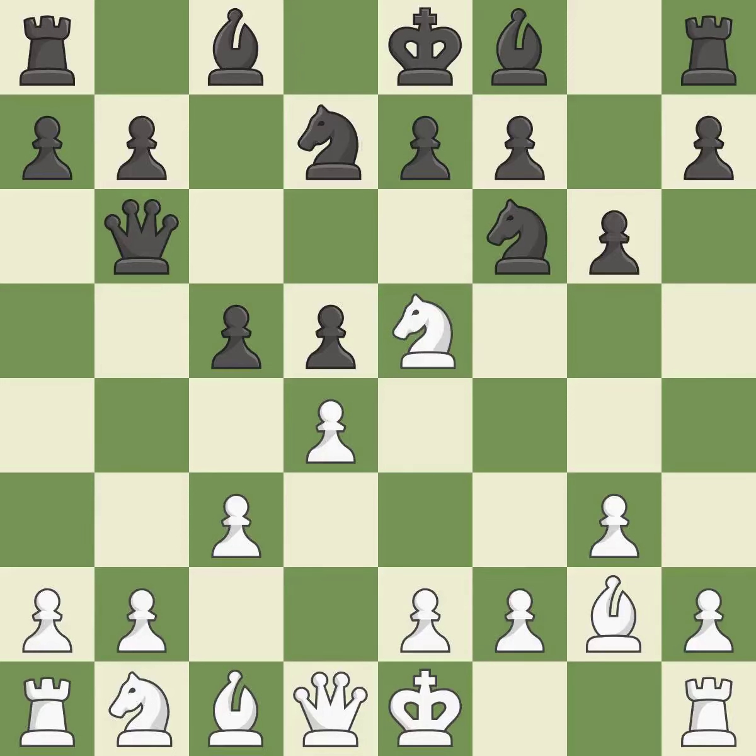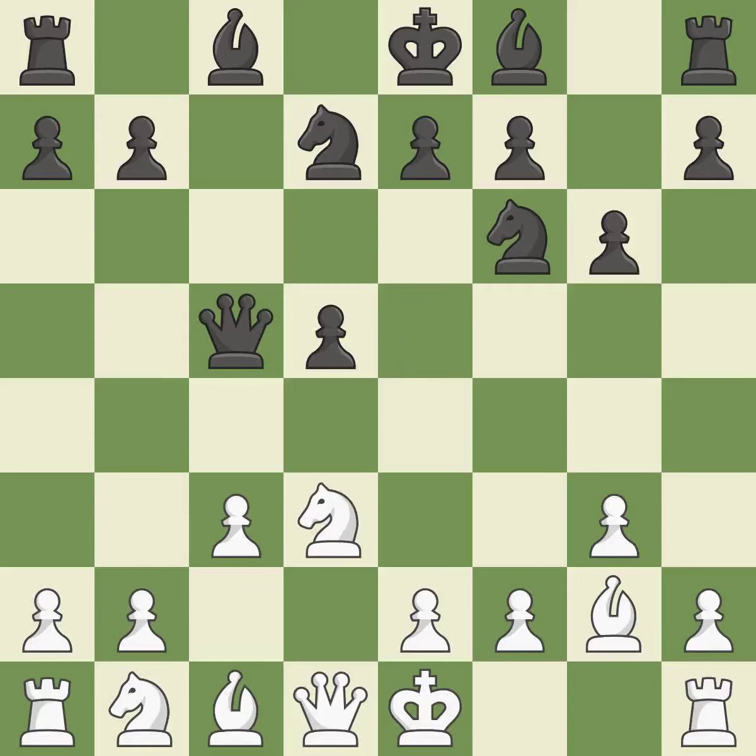This overlooks an opportunity to develop a bishop by placing it on the long diagonal — an inaccuracy. This also squanders a chance to advance a rook from its starting square, which is incorrect. However, backing off is ideal, as this poses a threat to the queen, compelling it to flee and winning a tempo.